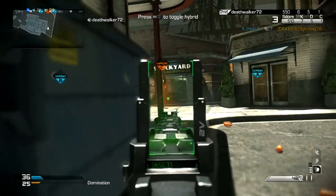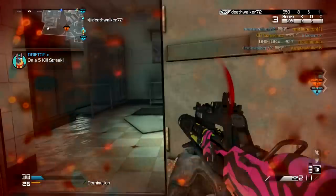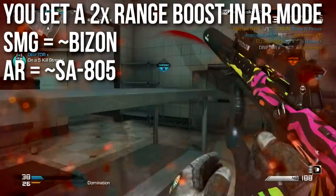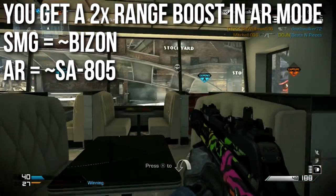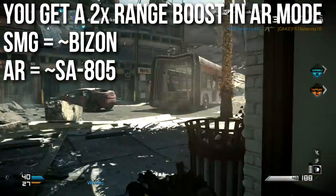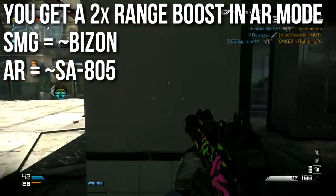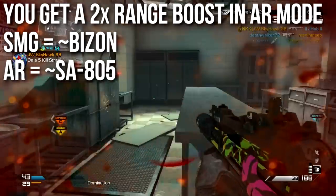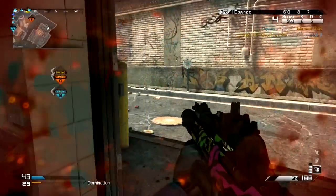I did a lot of testing and found that the Ripper gets approximately double range in assault rifle mode. When it's in submachine gun mode, it has a very similar range to the Bison submachine gun, and when you put it in assault rifle mode, it has a very similar range to the SA-805, which is actually one of the better ranged weapons, making it a strong competitor as an assault rifle.